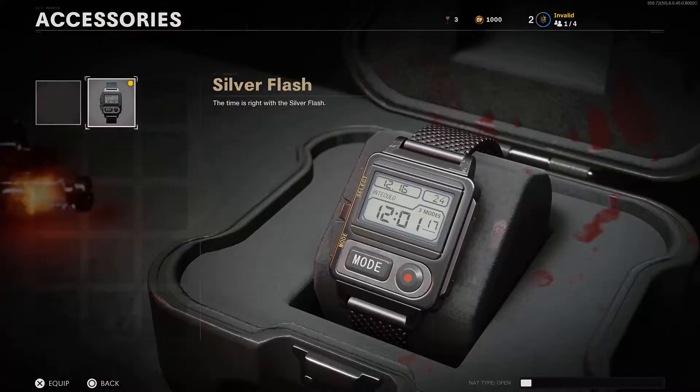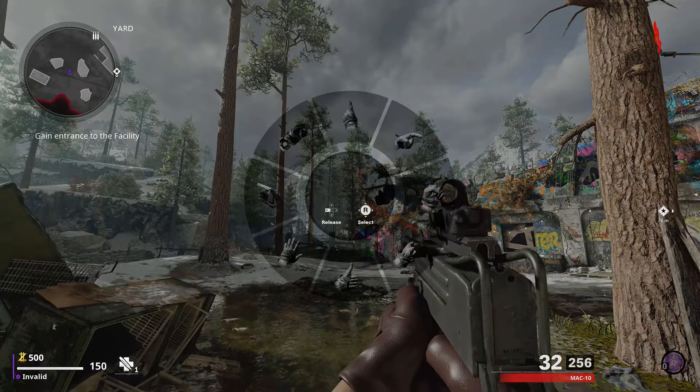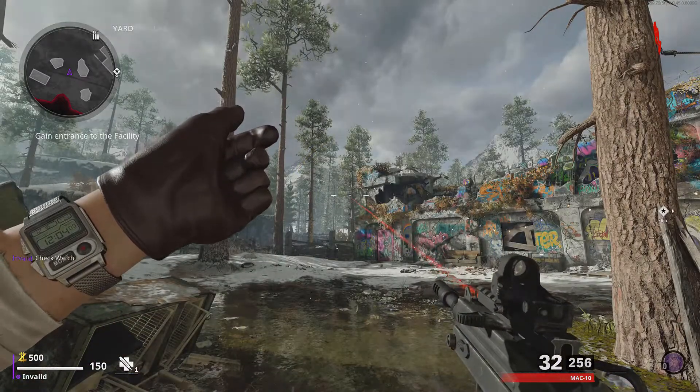There's also a new tab under weapons called Accessories that allows you to put on a watch and a couple of other things. Along with this tab came a new gesture called Check Watch, which allows you to check your watch in-game.